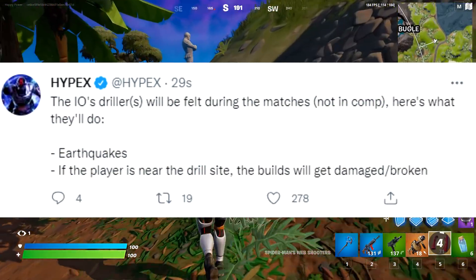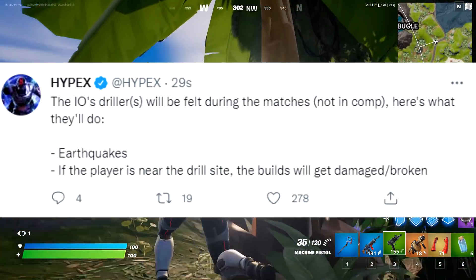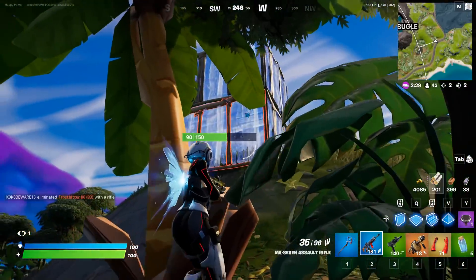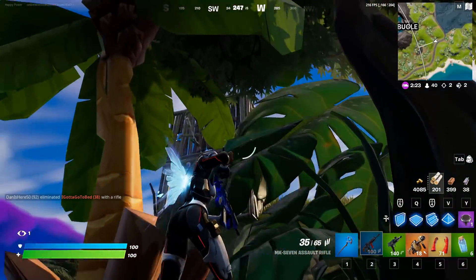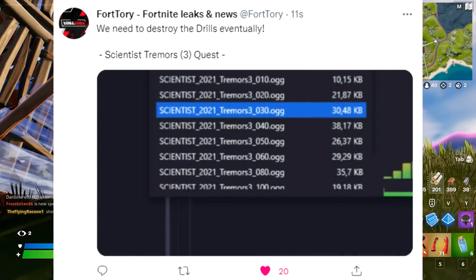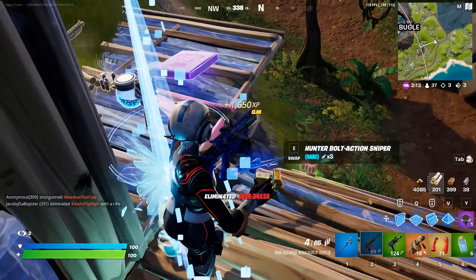The IO drillers will now create earthquakes during non-competitive matches. If a player is near a drill site, their builds will be damaged and broken. This is a huge update as far as earthquakes and weather changes go. Additionally, the IO drills will be completely destroyed at some point, as the Scientist warns that the tremors are causing too many problems. Here is the audio clip from a brand new quest line.